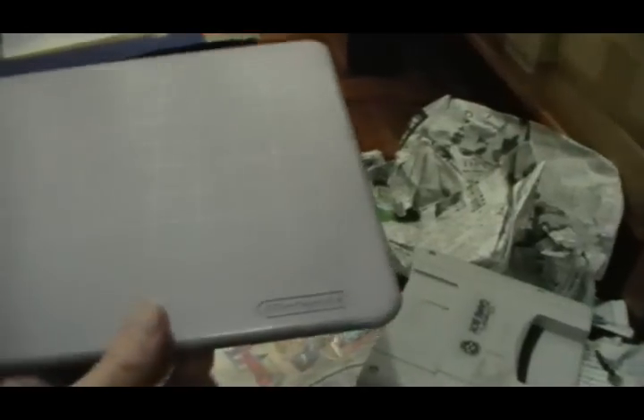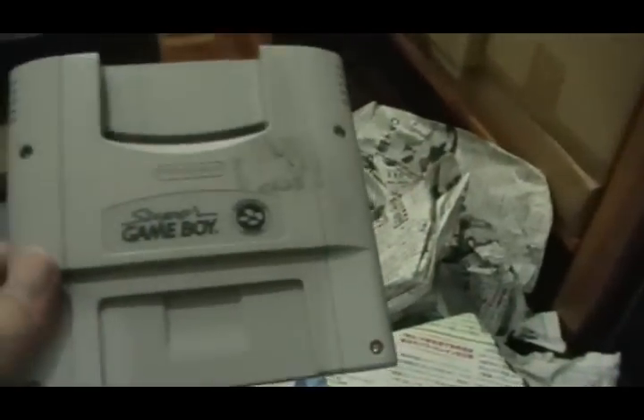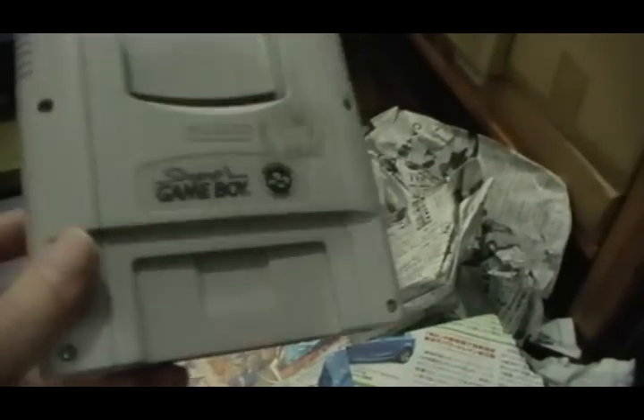Let me show you what I have here. First off, a mouse pad — the Mario Paint mouse pad. But I don't have the mouse, so damn. Also came with a Super Game Boy. I've been wanting this for a very long time — I just wanted to see how a Game Boy looks on the TV, so pretty excited to get this first version of the Super Game Boy.